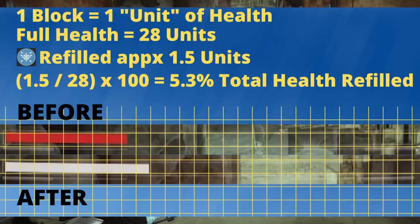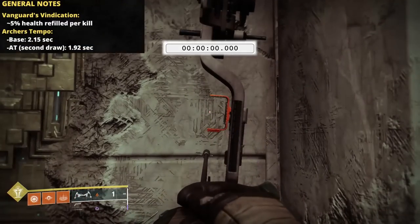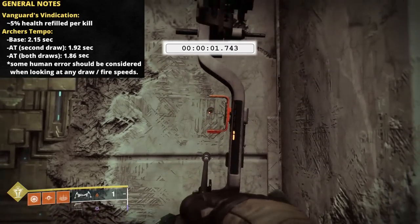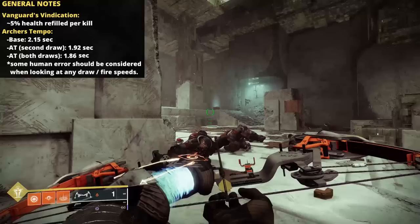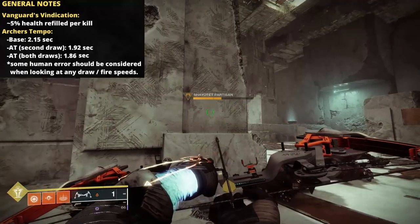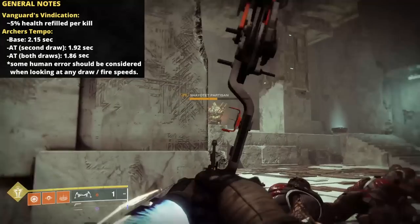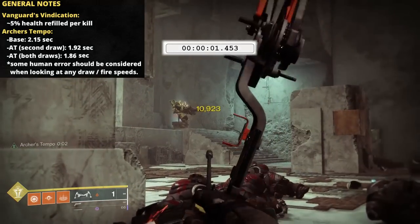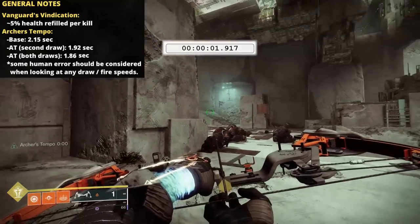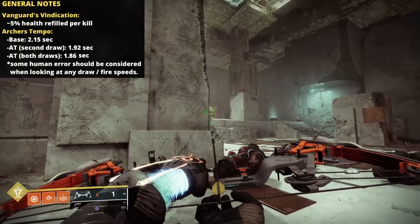It's not much, but it definitely is something. To show the effects of Archer's Tempo, with the base 684 draw time still intact and the reload stat unaltered, I was able to fully draw and fire off two arrows in 2.15 seconds. Please afford me a little wiggle room on these — I'm trying to touch the arrow off as soon as the perfect draw is achieved, but I am human. If we pull Archer's Tempo into the mix, we're looking at 1.92 seconds if the first arrow lands as a crit.